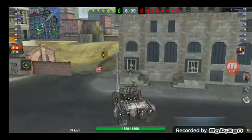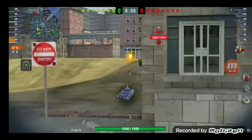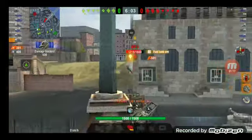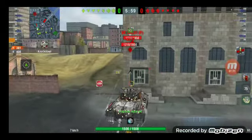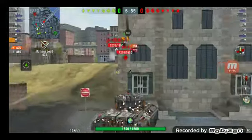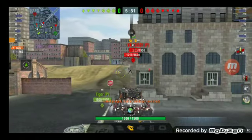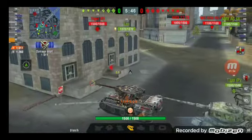But it seems pretty basic. It's your run-of-the-mill tier 7 with armor — that's all it is. You have armor and a gun, and I mean even the armor isn't that good unless you're sidescraping, and then you just bounce everything. As you're seeing, this tank bounces anything when it's sidescraping.